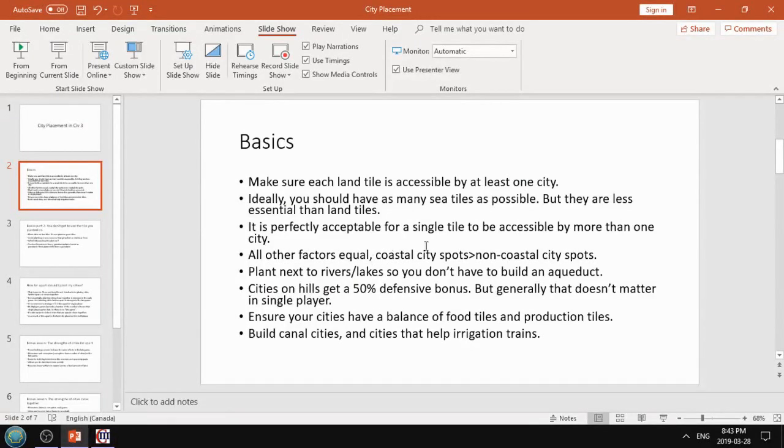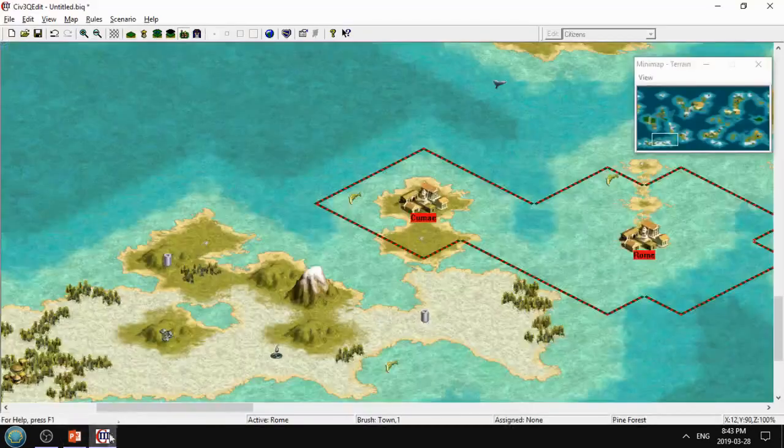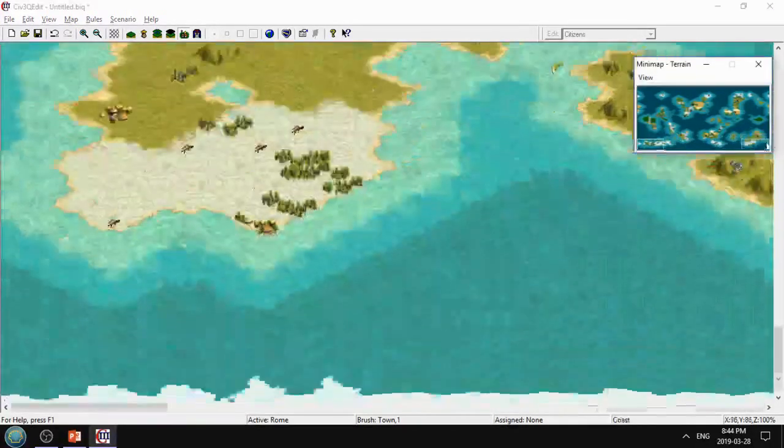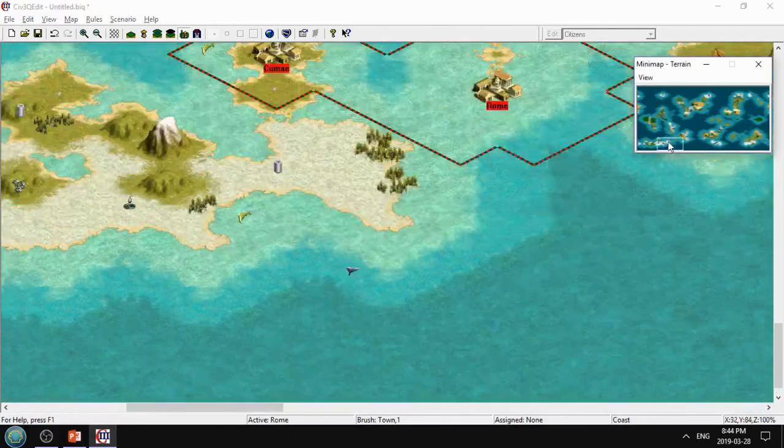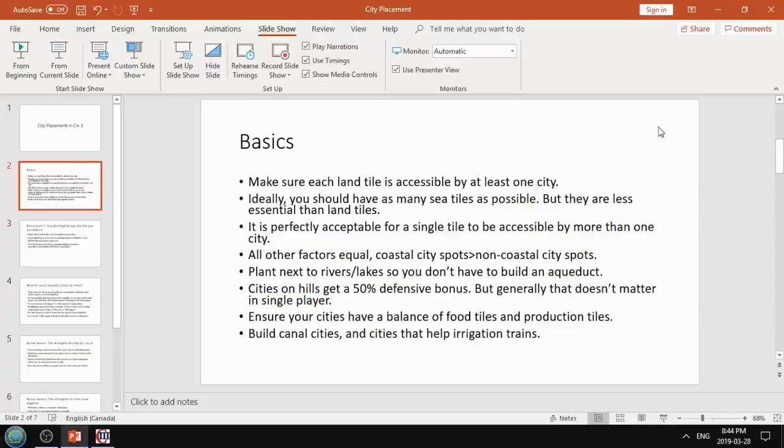All other factors equal, coastal city spots are better than non-coastal city spots. The reason is pretty simple: if you're a coastal city you can build a harbor; if you're not a coastal city, you can't build a harbor and you can't build ships either. So for example, you wouldn't want to plant a city here because even though you can use these coastal tiles, you'll never get a harbor. So you'll never get the plus one food on every coastal tile from having a harbor.